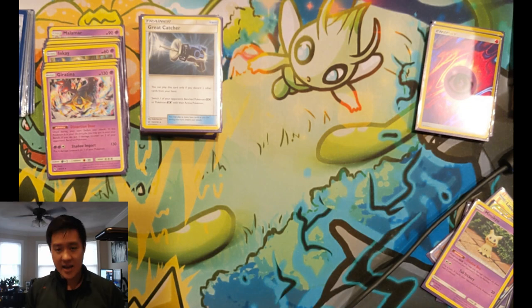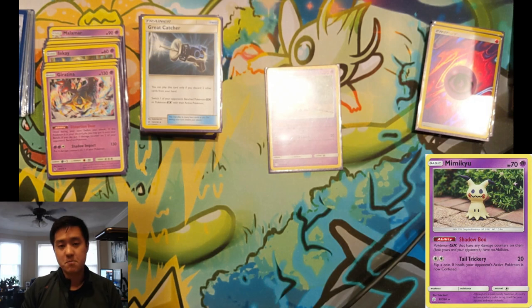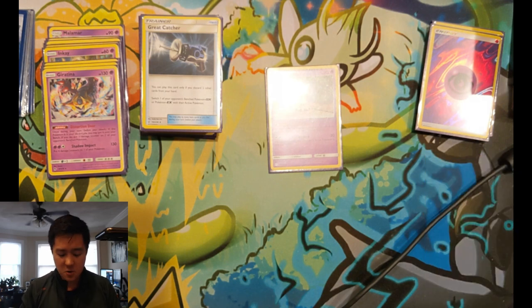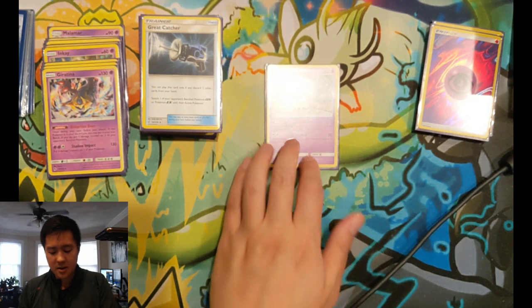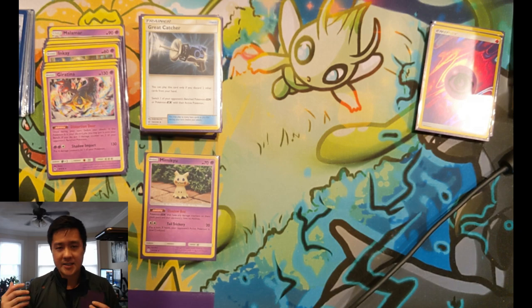We have a one-of Mimikyu — Shadow Box Mimikyu from Cosmic Eclipse, super good card. Essentially if your opponent's GX Pokémon has a damage counter it has no abilities. That works perfectly for Mewtwo, works nicely against Naganadel to take away healing, can shut down Keldeo, just to name a few. There are plenty of situations where this is a good card.